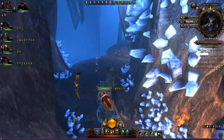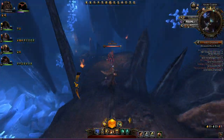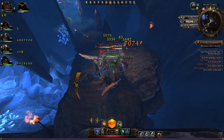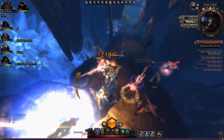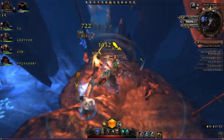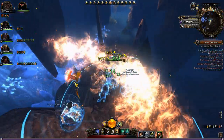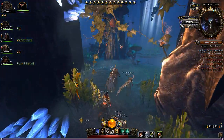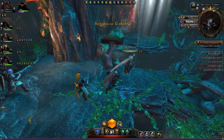I'm looking forward to that. I have a bit more gear to get before I can go into those. Here you see me run ahead, pull a group, bar's filled, I can now use my tab special - which I don't think I do. There are several mistakes I make. This is one of them: I don't use my abilities when I probably should.